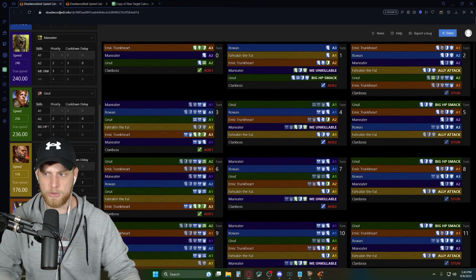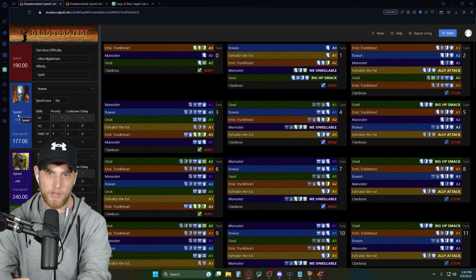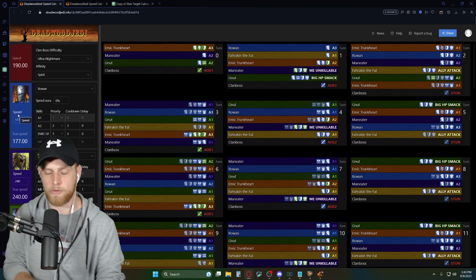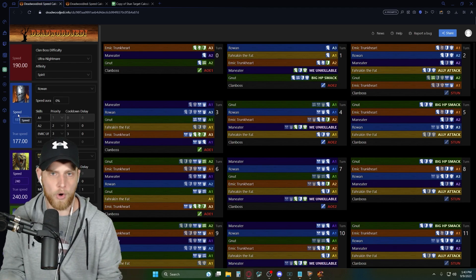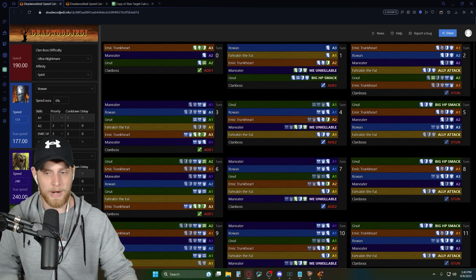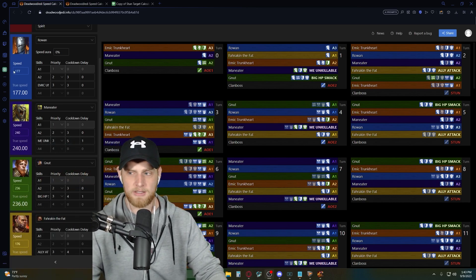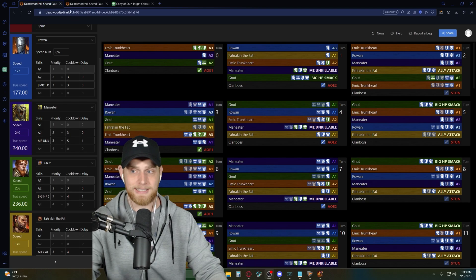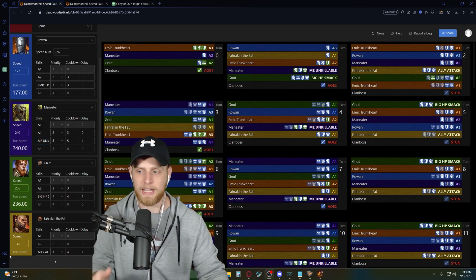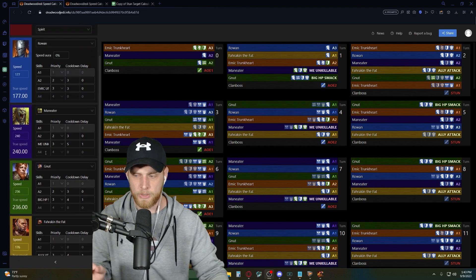As far as the actual speed tune goes, here we go. We have Rowan at the top — make sure you put her in the lead spot, because Emic is going to get stunned if you don't, and you do not want Emic taking any stuns whatsoever. If Rowan gets stunned, it's not a big deal. If Maneater gets stunned, it's not a big deal, because he's going to have block debuffs up if the run is going correctly. I'm going to link this down below so you can see the speeds and adjust for yourself if you're used to using the Deadwood Jedi Clamboss Calculator.